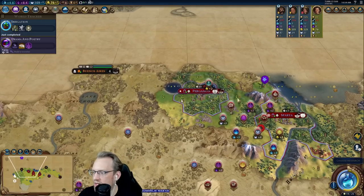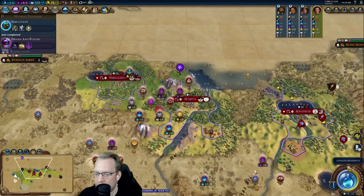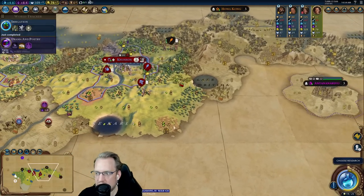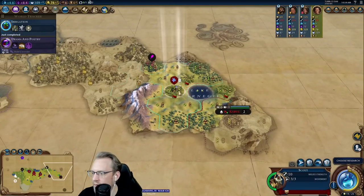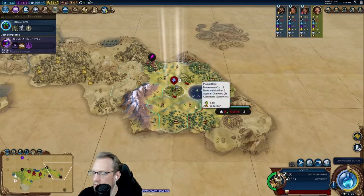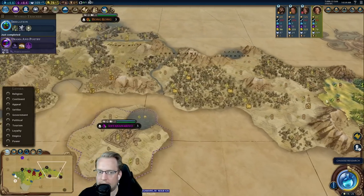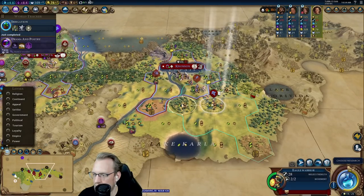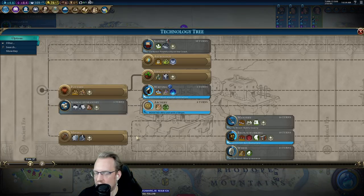We need Persia here. Interesting. We've built Pyramids plenty of times on deity — plenty of times. I think I built it around turn 120 last game. Sometimes it's gone instantly, and sometimes it takes forever to actually get built, so we may not get it. It's cool — we can make plans.